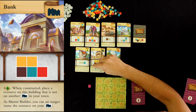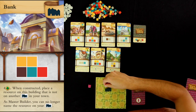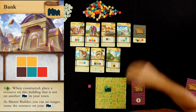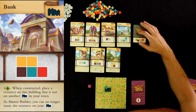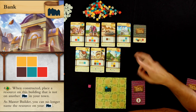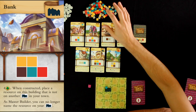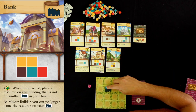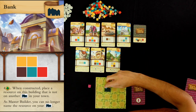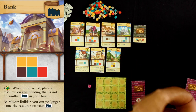The bank gives four victory points, but when you construct it you select a resource — and in the base game you can no longer call out that resource as master builder. In the Town Hall variant it works a little differently: two cards are flipped and everyone places those resources, then on the third pick everyone chooses any resource they want. But if you have a bank, whatever resource is on your bank you cannot choose during that free pick.